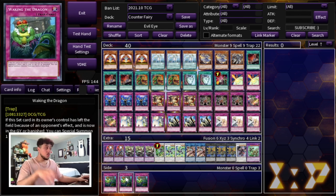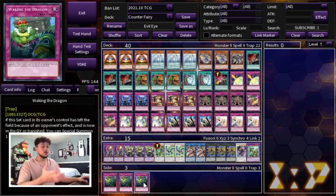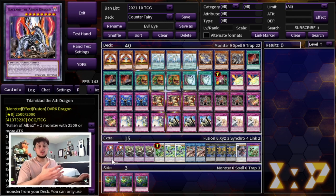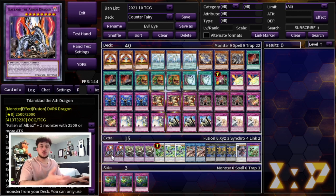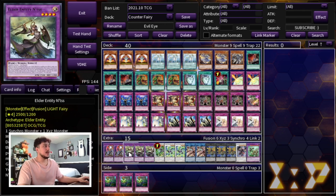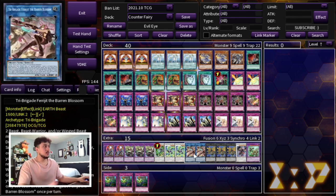The extra deck is essentially Extravagance targets, Punishment targets, and Waking the Dragon targets. We're playing double Titaniclad — double because of Extravagance — so with Nadir you send one on your first turn and generate massive advantage. Triple Entis for popping cards via Punishment to break and stop boards. One Omega, double Wind Pegasus, and Nister are additional Punishment targets that interact with the graveyard. Faragy is also here — when sent to the graveyard it lets you draw one and put one back, which is great for fixing your hand.